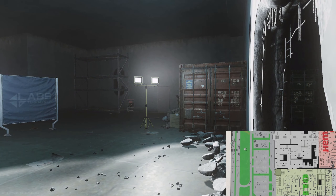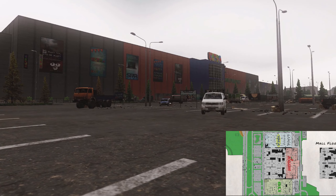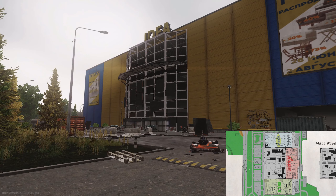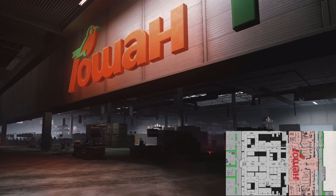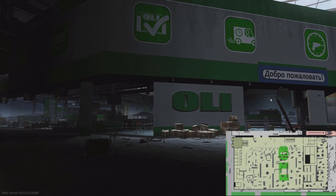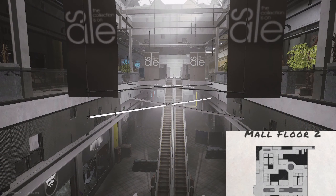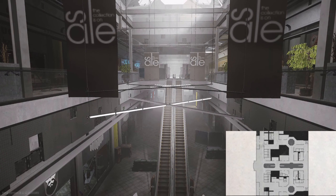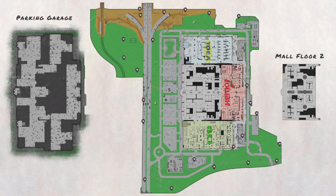Some other map locations you need to know: we've got the railway extract, the Emacom extract, the parking garage which is underneath the mall, and the main mall itself. The three main stores you can use to navigate are Idea in the north, Goshan in the east, and Oli in the south. There's also a second floor to the center area of the mall. You can use all of those store names as callouts if you are playing in a squad or a duo.